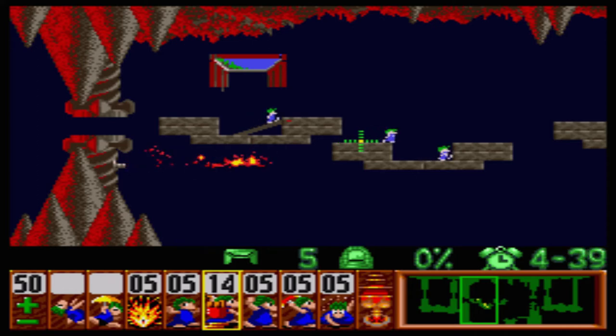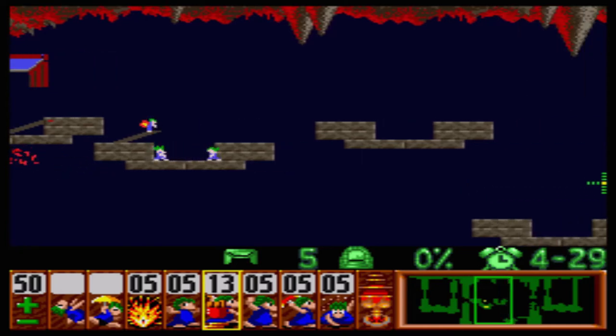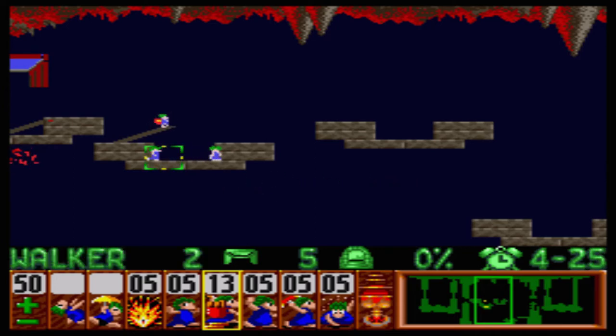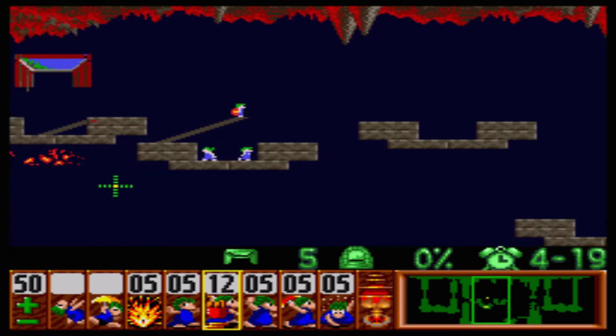So when all your lemmings are in the pit, let your last lemming start building a bridge right around here. This one is different than the first time around because you're deprived of any climbers or floaters, making it a lot tougher. It's going to take two bridges for this last lemming to crawl up and over. You've got to isolate him because he's going to do all the groundwork for the rest of your lemmings. You don't want any of those other lemmings crawling out of there.